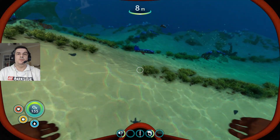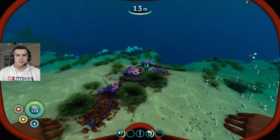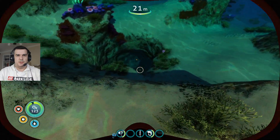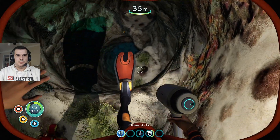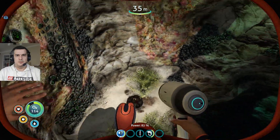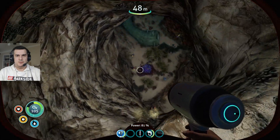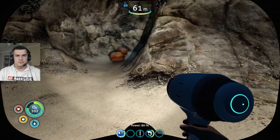We need to explore the area around us. I want to build a sea glide as soon as possible. We've already got a high capacity O2 tank, which is quite nice. Let's go through this quickly and see if we can get away from these guys.